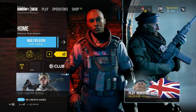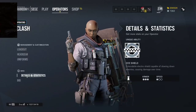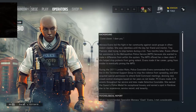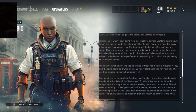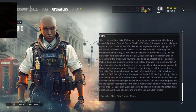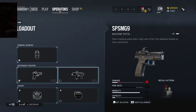We have Clash and Maverick, so let's go ahead and go with Clash. She is a 3 armor, 1 speed operator. Her birthday was recent — pause it if you guys want to read her psychological bio. Let's go ahead and go to her loadout.